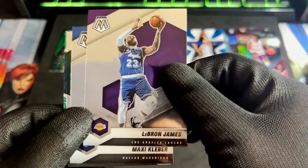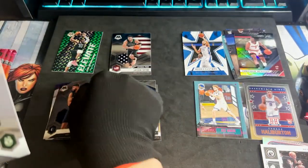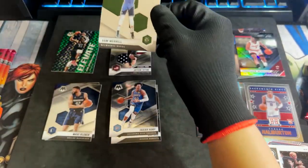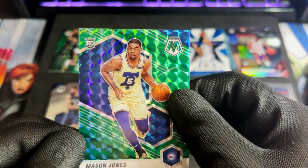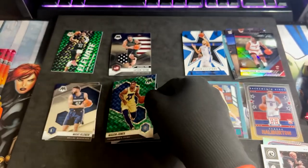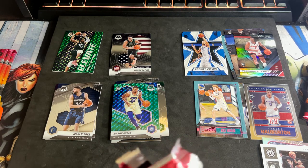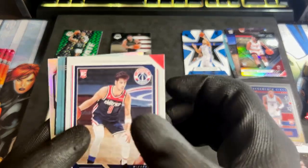LeBron James — Mosaic. Nice vet hit. Maxi Kleber. Sam Merrill RC. And Mason Jones — another RC, and it's a prism. Well, if you're going to get a prism per pack that's something. I think as per the box you're only getting four, so it's still not so bad.